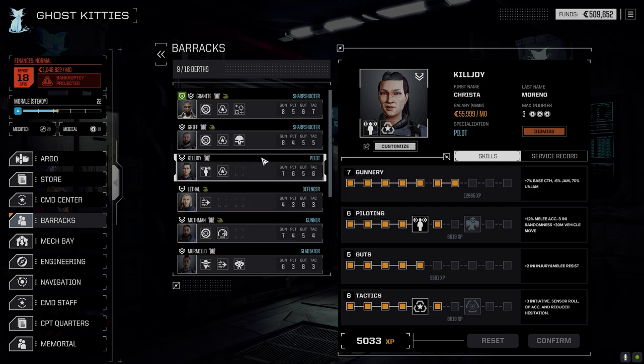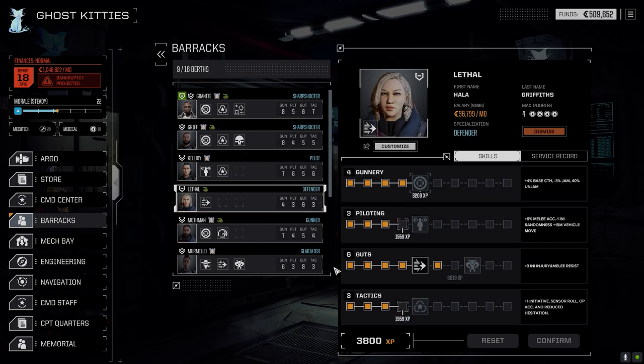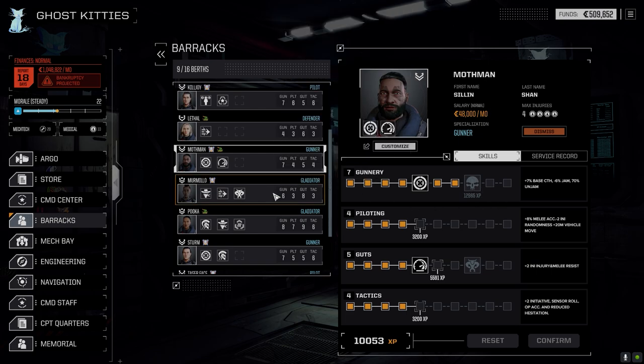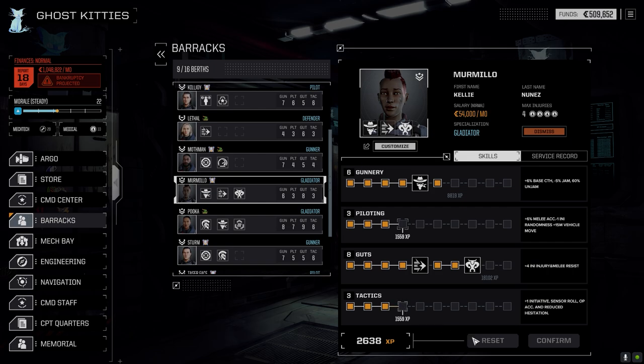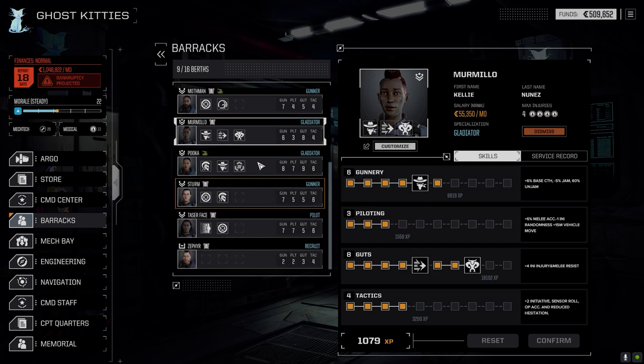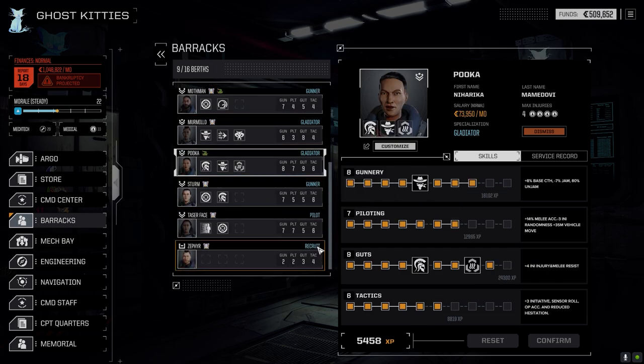We want Griff targeting specific locations as opposed to reducing his recoil, so we'll go with Warlord. Training complete — way to go Griff! We're still waiting for Killjoy. Lethal, we're good leaving you as you are for now. Mothman ended up getting an event that gave him Assassin for 90 days, plus the op accuracy, so hopefully we can get some good shots off with that Gauss Rifle.